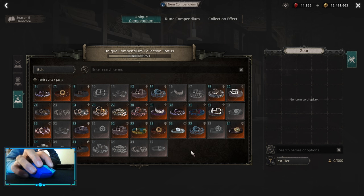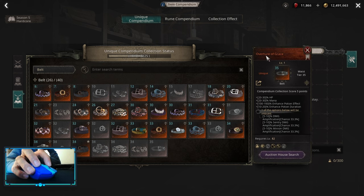The easiest way to get enhanced potion effect in season is actually a new TM5 unique called Overture of Grace, which gives us enhanced potion effect up to 160 percent.